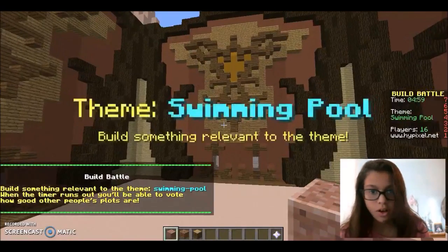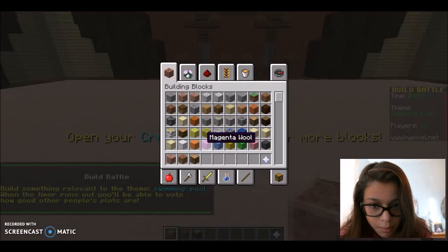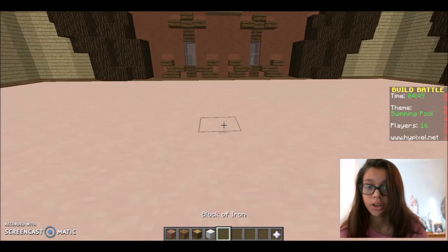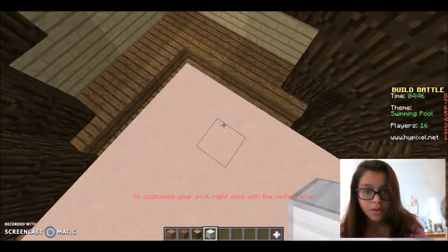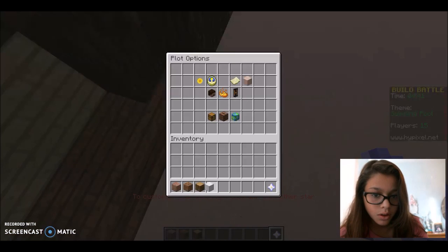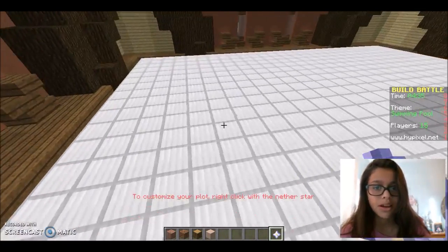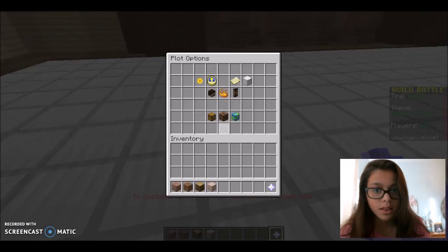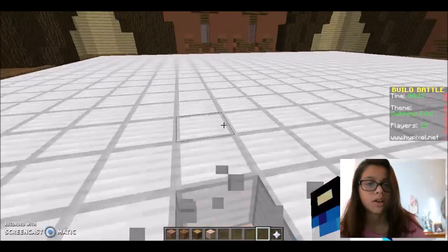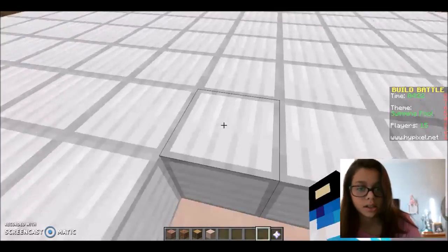I'm gonna go for western — I want a swimming pool one. What am I supposed to do for a swimming pool? I think I have a slight idea of what I can do — change the floor to iron. Now I'm gonna break out some bits.